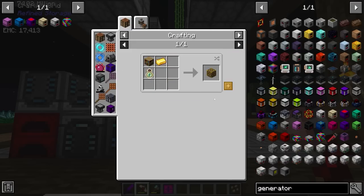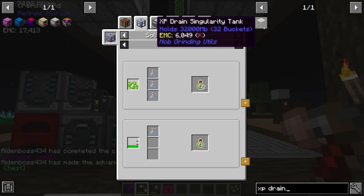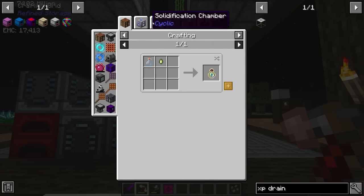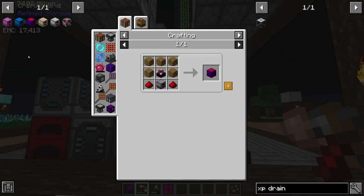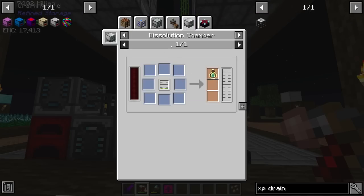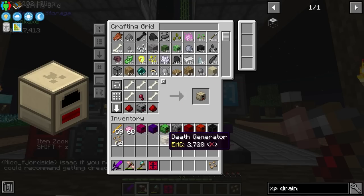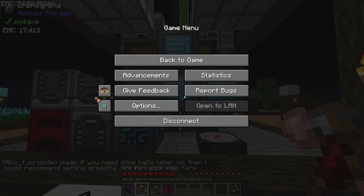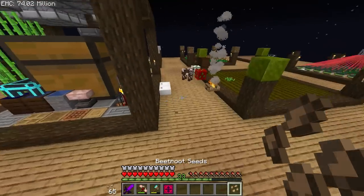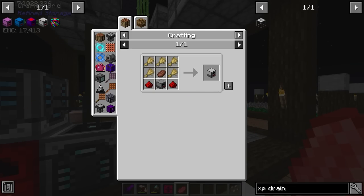The disenchantment generator is interesting — it requires magical wood, which needs a bookshelf, a gold ingot, and a bottle of enchanting. We can make bottles of enchanting using the XP drain, which pulls experience out of us in liquid form. We also have a dissolution chamber as an option. The death generator is super easy — you just feed it mob drops like bones, spider eyes, rotten flesh, or gunpowder. Finally, the culinary generator just requires food — we can feed it any kind of food. It needs some cooked steak, so we have a volunteer to provide that.